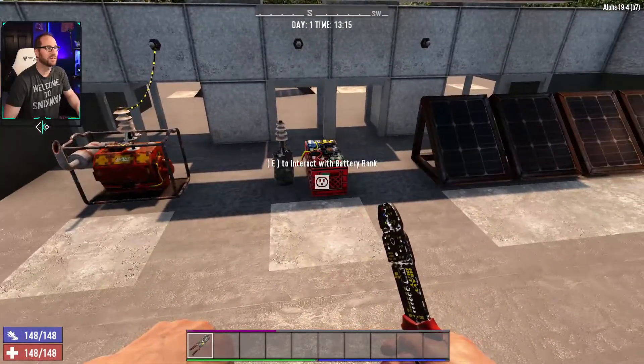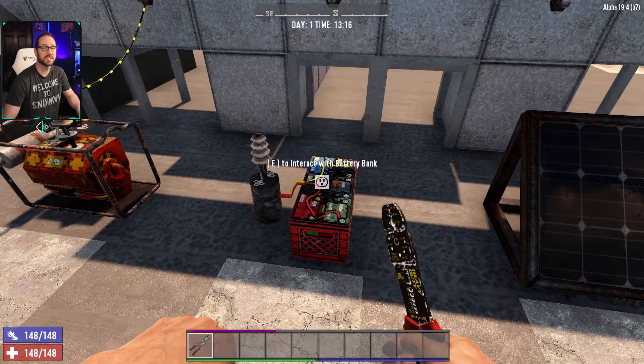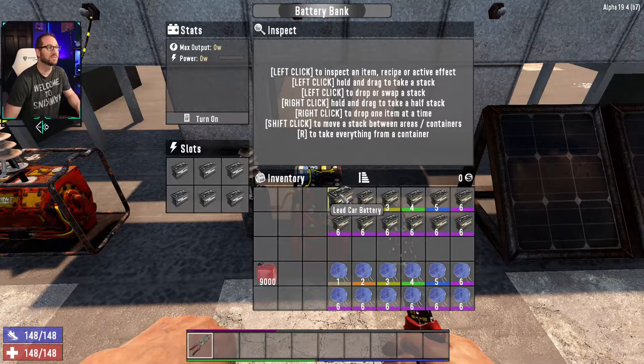Next we have the battery bank. This one's a little bit more complicated — you're going to unlock this one with advanced engineering level four. Once you get this one, it has almost the exact same interface; you're just missing the fuel aspect of it because that will be covered by the lead car batteries that you're going to be inserting in it.